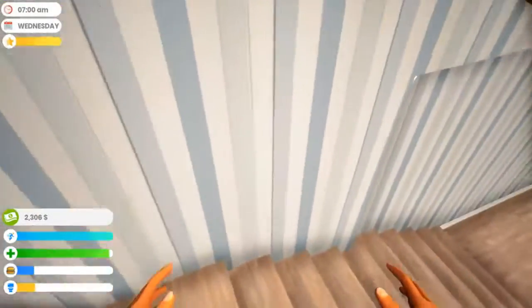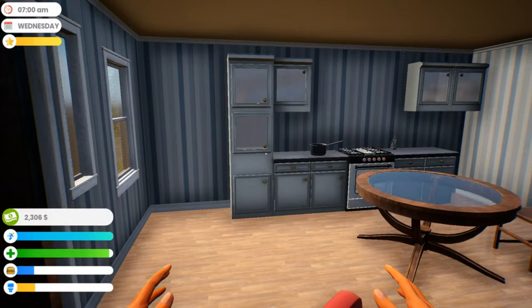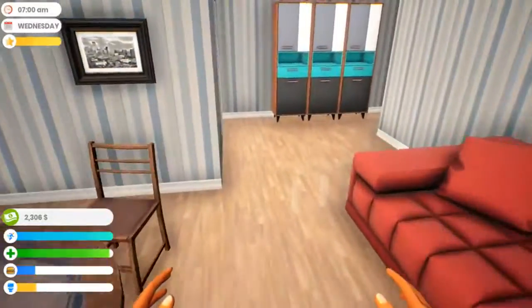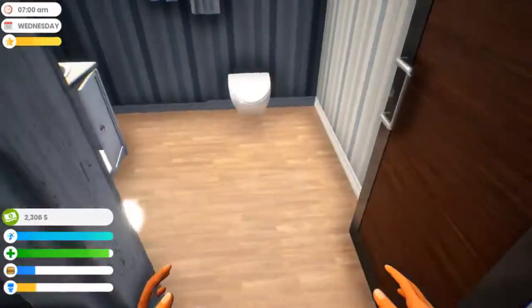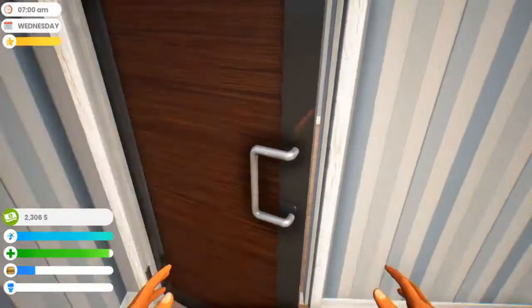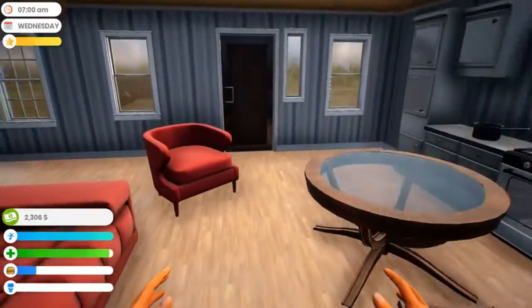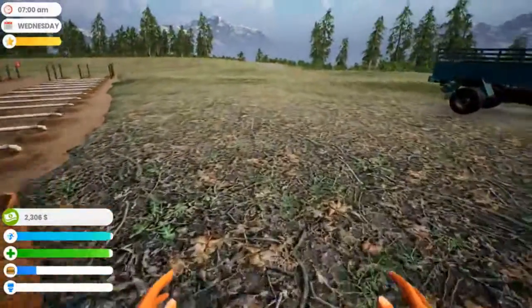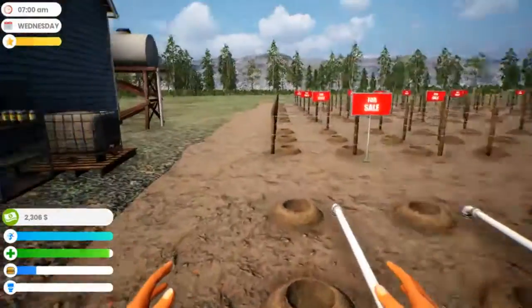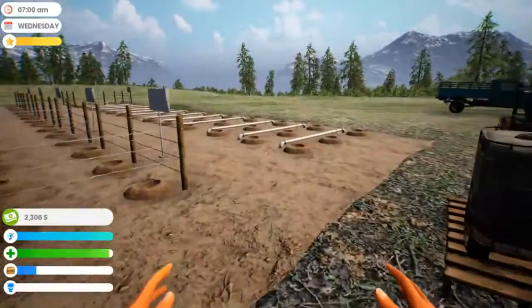Hello everybody and welcome back to another episode of Farmer Life Simulator. You can see that I've collected some money — not a whole lot but I'm making progress. I've done a lot of work, done a little bit of upgrade, and I've got my wrap-up. We didn't plant anything but we did get the water irrigation going, which cost 500 bucks.